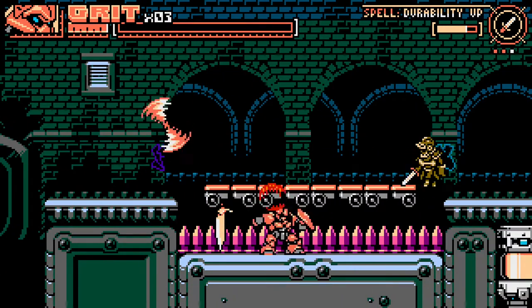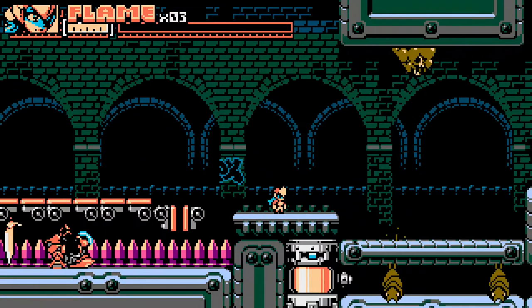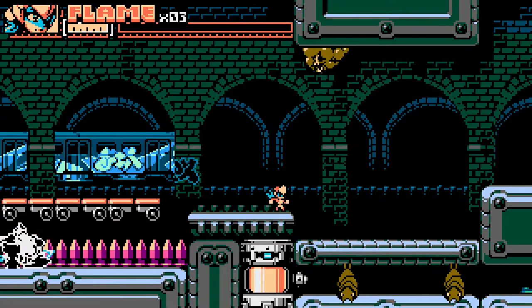My Mech Robot died — now I'm stuck and I gotta fight with just her. Anyway, you can use the weapons you still have after a level to basically smelt them, melt them down, and use them as resources to upgrade the Mech Robot's health.